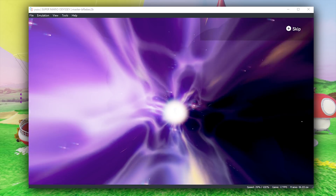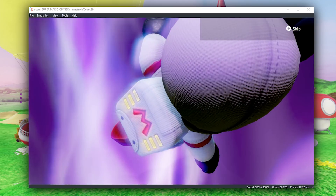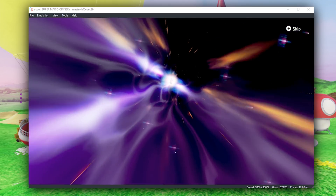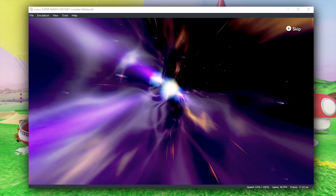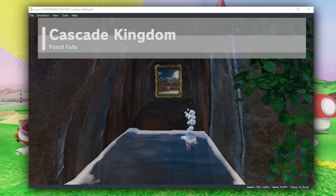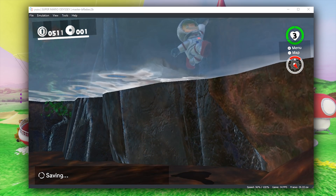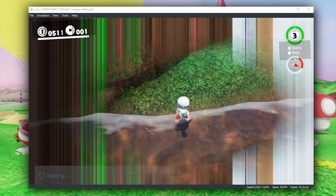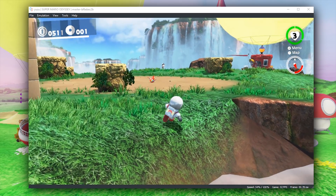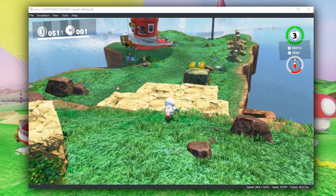To show that the graphics are fixed when travelling both ways, we're going to head back into the painting, back to Cascade Kingdom. Once we arrive there, it should be basically perfect graphically — apart from, as I previously showed off, the non-rendering waterfall. And there you go — we're back in Cascade Kingdom, coming out of the painting, and performance and render quality is going to be awesome in this area once again. Hopefully, once they fix this weird fisheye bug and the rendering of the waterfall, it is almost going to be 100% perfectly rendered.